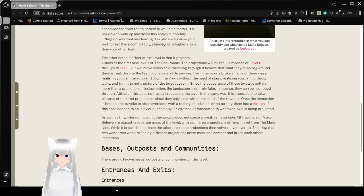The other notable effect of this level is that it projects visions of the first 9 levels of the Backrooms. The projections will be lifelike replicas of level 0 through to level 8. It will make whoever is traveling through it believe that what they're seeing around them is real, despite the uneasy feeling one gets.